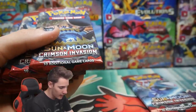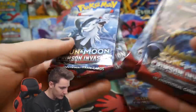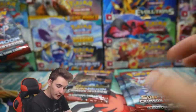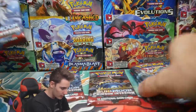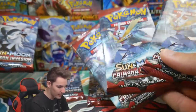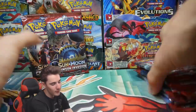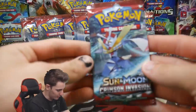They were just on the top of the stack. We have a Guzzlord and a Buzzwole. So we have 8 packs: 3 of the Celesteela, 3 of the Kartana — that's 6 already — and then 1 of each of these. We'll leave those ones for last and let's get into a couple of the other Booster Packs.